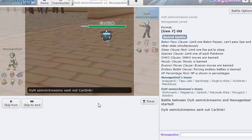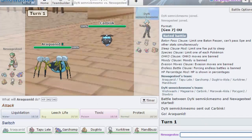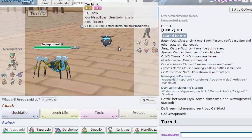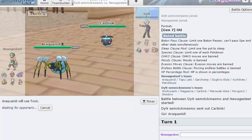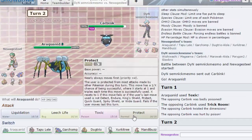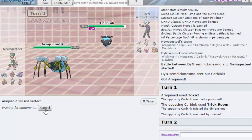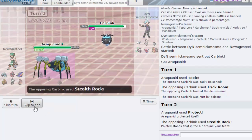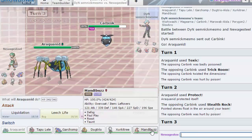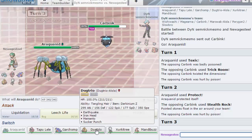I think I want to lead with Araquanid — that way if he wants to Explode on me I can Protect. I think he's just gonna go Stealth Rocks here, I'm just gonna go Protect. Yeah, this is his exact team — as he's gonna set up Trick Room right away. I'm gonna Protect here in case he decides to Explode this turn. He goes Stealth Rock — damn it. Well now I instantly regret that.